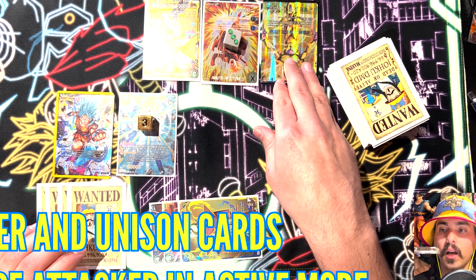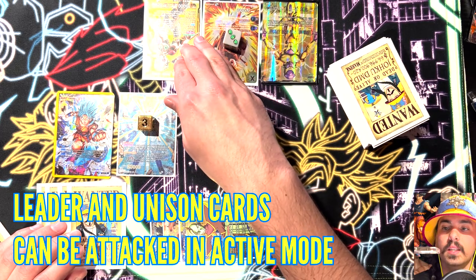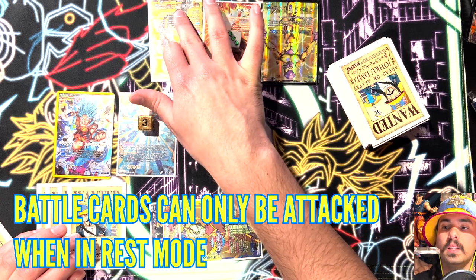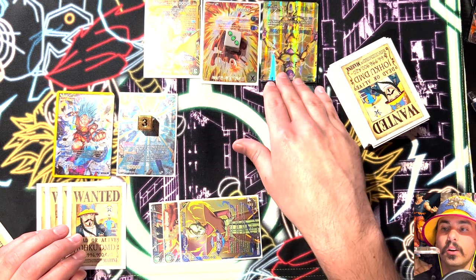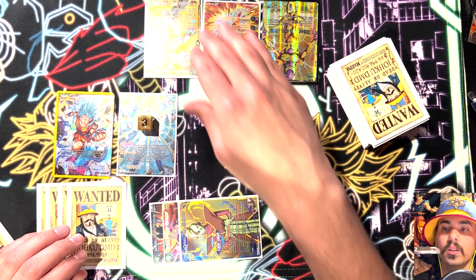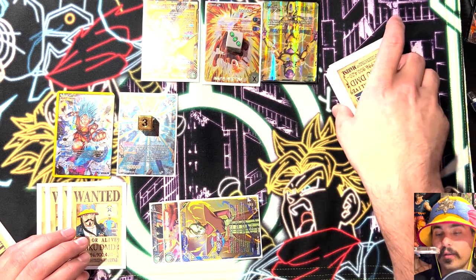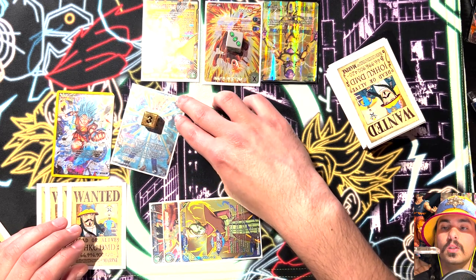There are three cards out here, and two of those three I can attack. I can either attack the leader or the unison. If this battle card were in rest mode, I'd be able to attack it, but since the battle card is not in rest mode, I cannot target it. Unison cards and leader cards can be targeted when they are in active mode. Active mode is when a card is upright; rest mode is when a card is tapped sideways. So the only two targets I can attack right now are the unison or the leader.